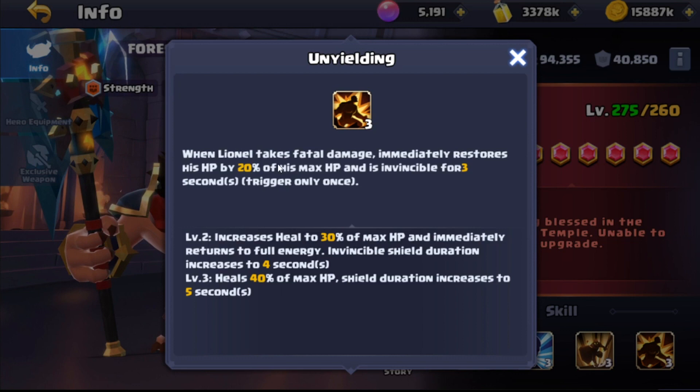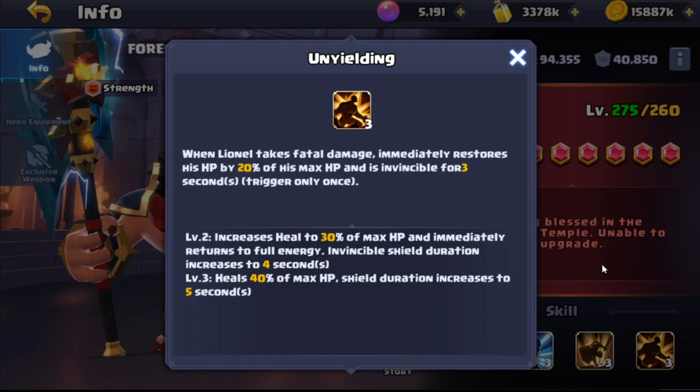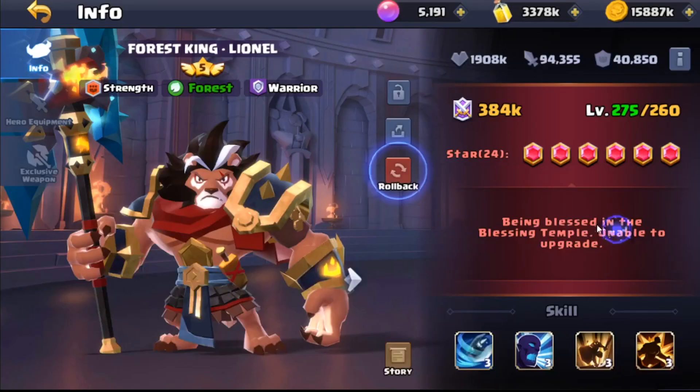Unyielding is like a revive — he's invincible for three seconds and his HP is healed by 20%, going up to 40% of max HP at max rank, with a shield duration increased to five seconds. This is why you don't put heroes like Diana's skill on him, because he already has his own self-revive with Unyielding.